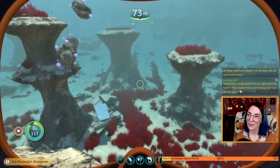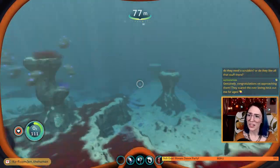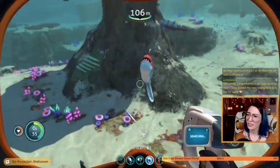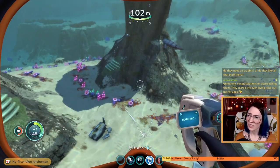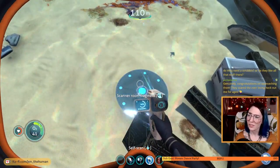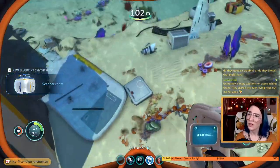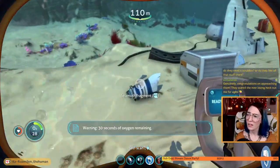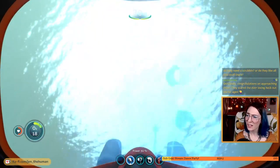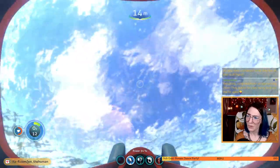I don't think we need any more lead right now. If we find silver and gold I gotta pick them up because we need them for a bunch of stuff. That was a biter. Everything here wants to kill me — just let me scan, I'm not trying to hurt you. Scanner room. We're not gonna make it... okay, maybe we will in fact make it.